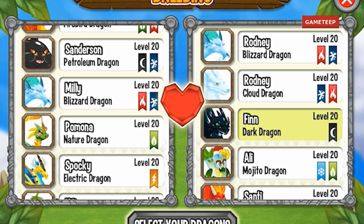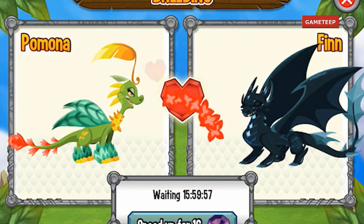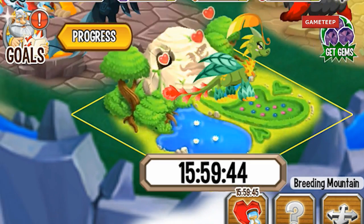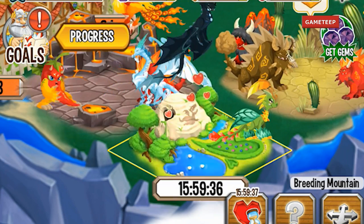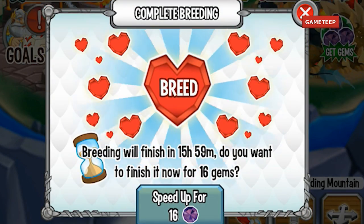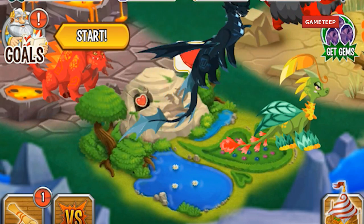This dragon is an element of Dark and Nature, which means you can use the Dark dragon and the Nature dragon. What you're looking for is a 16-hour breeding time, and it'll take another 16 hours for the dragon to hatch. Don't be too happy just by using Dark and Nature because you can also get the Rattlesnake dragon, which has the same elements. So look for a 16-hour breeding time and that's pretty much it — it's pretty much in between getting the Carnivore Plant or Rattlesnake.